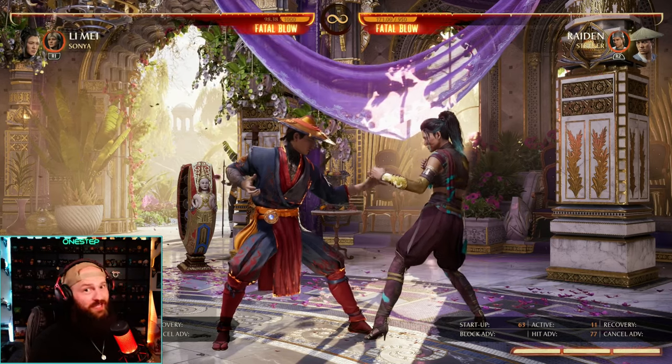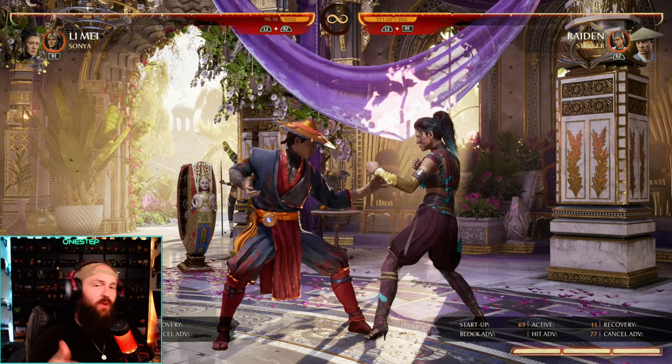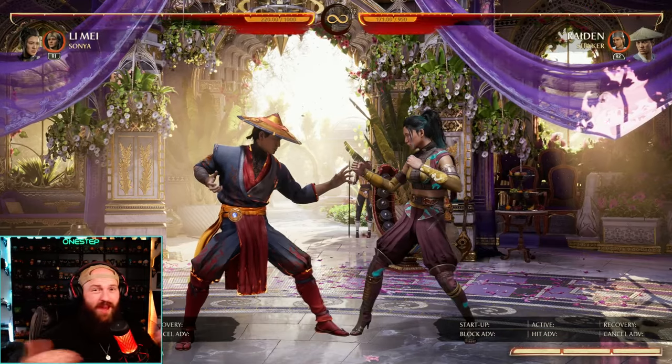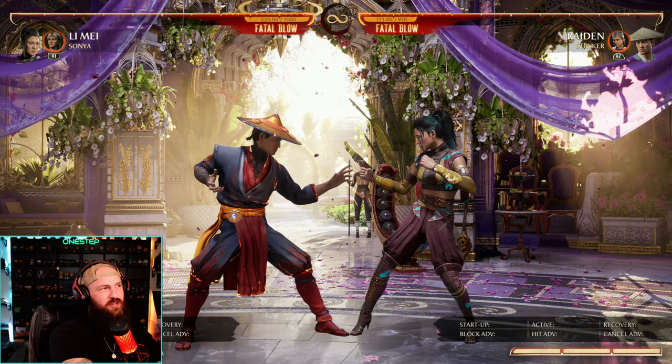Stryker's got a lot of good tools. So mess around with your character, see what strings and specials put your opponent in the air. You've got to figure out that timing on when to call the grenades just right. But once you figure that all out, you've got great combo extension, re-stand mechanic, and mix. Stryker's awesome.